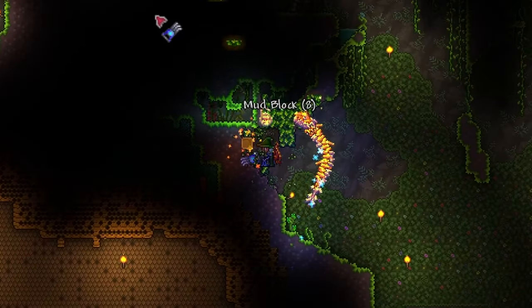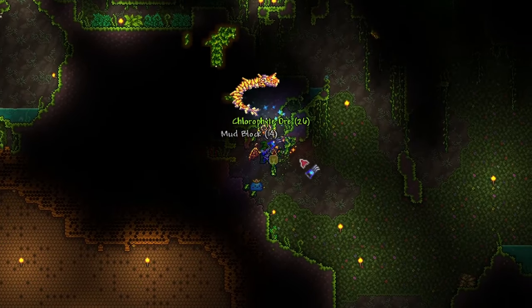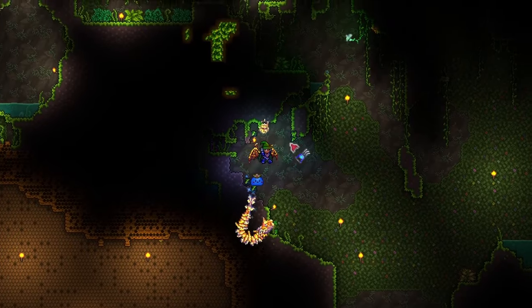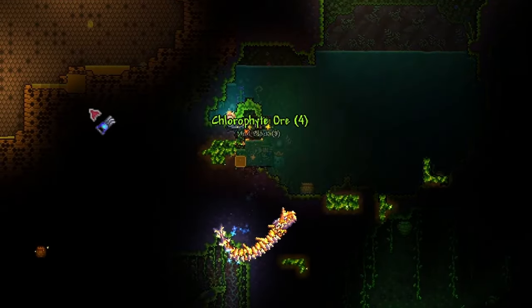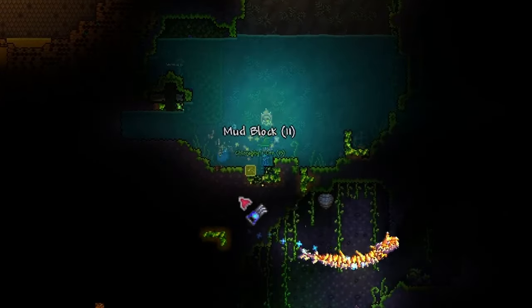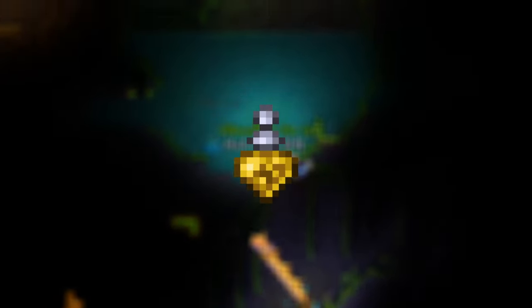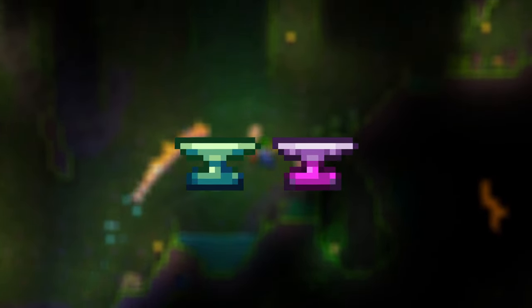Let's start with the head slot. For this first piece, you'll be receiving 16% increased melee damage and 6% melee critical strike chance. It's crafted with only 12 chlorophyte bars, aka 60 ore, and is none other than the chlorophyte mask. Compared to getting the beetle helmet, the chlorophyte mask requires only a fraction of the work — grab a spelunker potion, head to the underground jungle, mine 60 chlorophyte ore, and craft the mask at a mithril or orichalcum anvil.